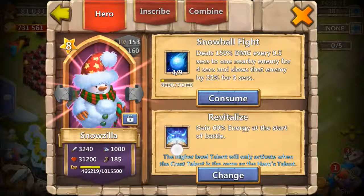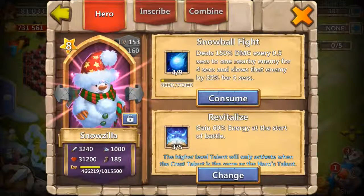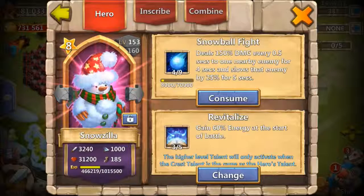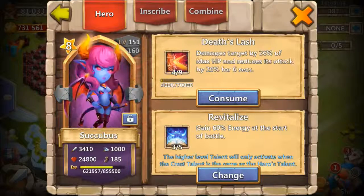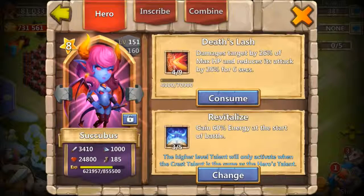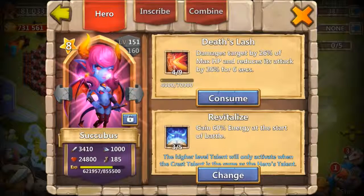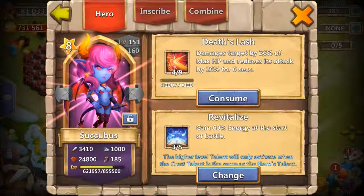I have a 3x5 revive on my Mofilla as well, which is why he's at such a high level, but I still don't have enough shards to level him up. I love his damage and would love to have him at 7 of 9. I need a 2x5 tenacity, and that 3x5 revive will help in expert dungeons — I'm still trying to clear expert dungeon 7.